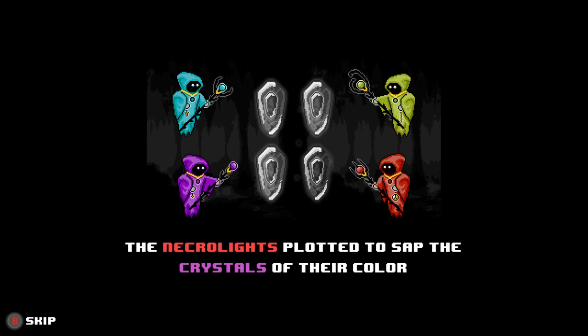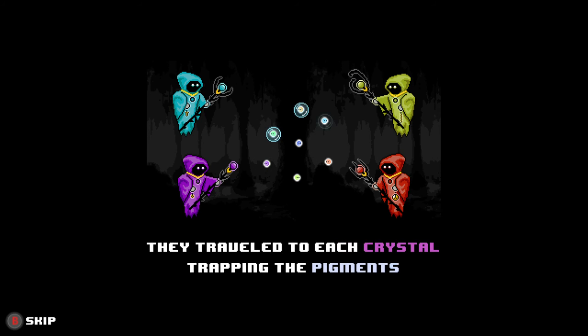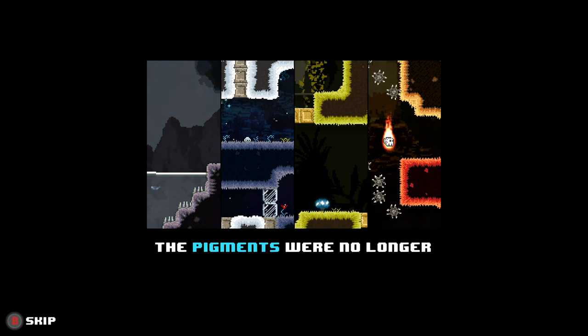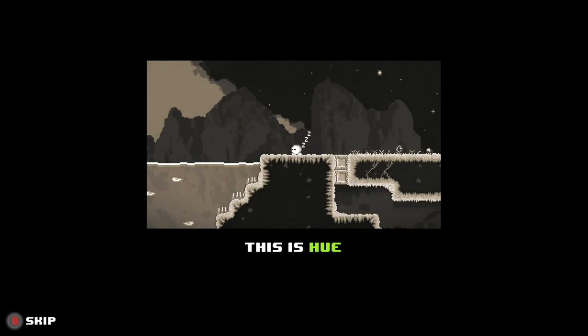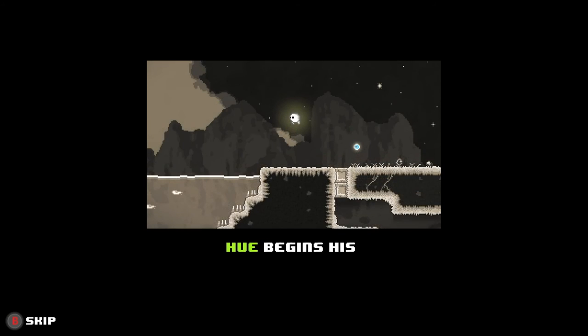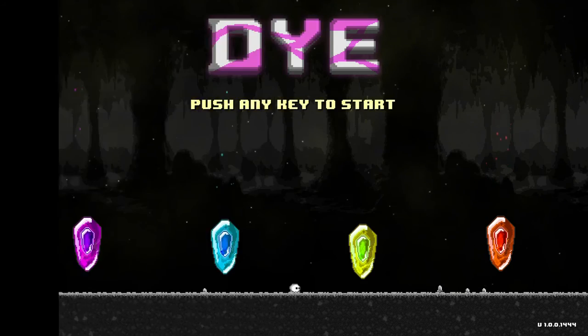So let's give a playthrough of at least a bit of Die here, which is set to come out February 23rd — so this is an exclusive sneak peek. We have a bit of a story here about the pigments of the world no longer being able to color the world, which makes stuff look like a Game Boy, which is of course the saddest timeline. And here we are — Hugh, not to be confused with Huey, the antagonist of the entire Metal Gear Solid series. I've been told this is a Twitch platformer, which made me worried thinking I would have to stream this game, until I realized it just meant it was in the style of, say, Super Meat Boy.